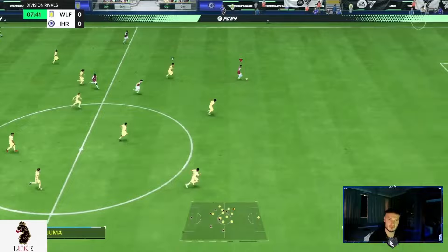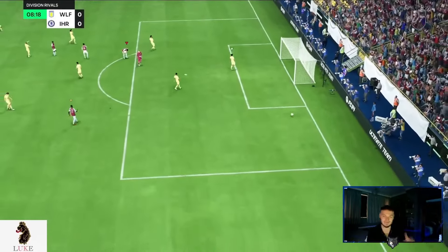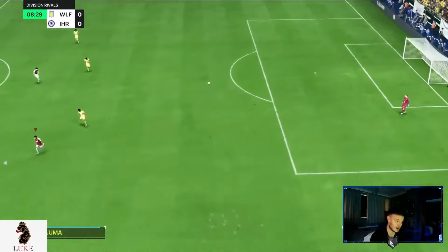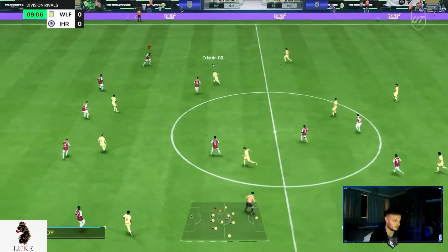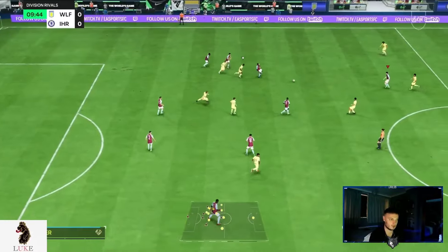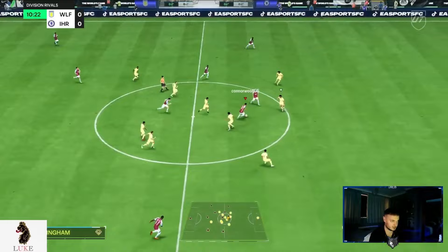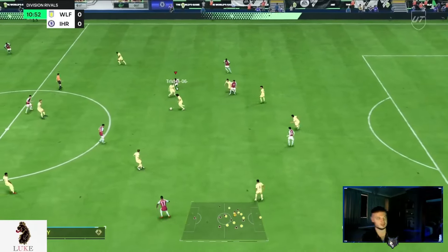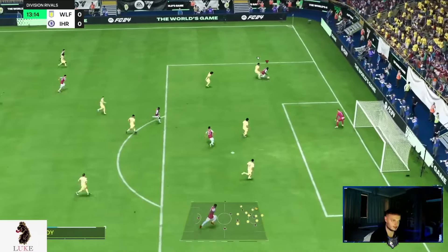That right there is a brilliant example of what Get In Behind does for the two strikers. Dembele just misses, but that's exactly why you need both strikers on Get In Behind — it's so effective. You can also see Ferland Mendy tucking into that left wing-back role perfectly, and as soon as we get the ball he's gone — straight up the pitch on his bike.